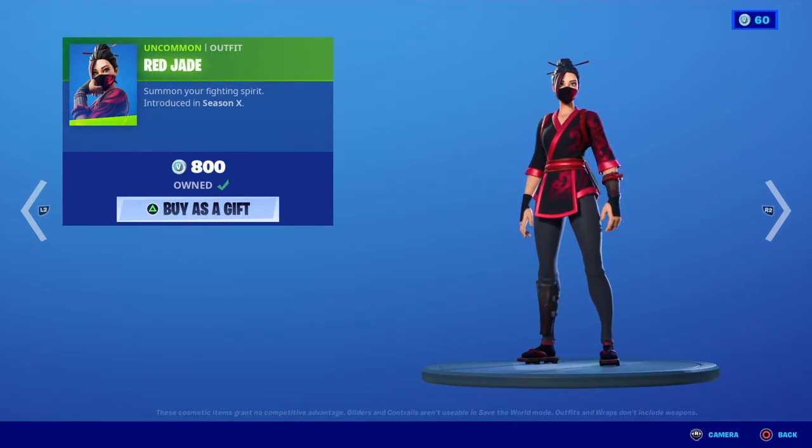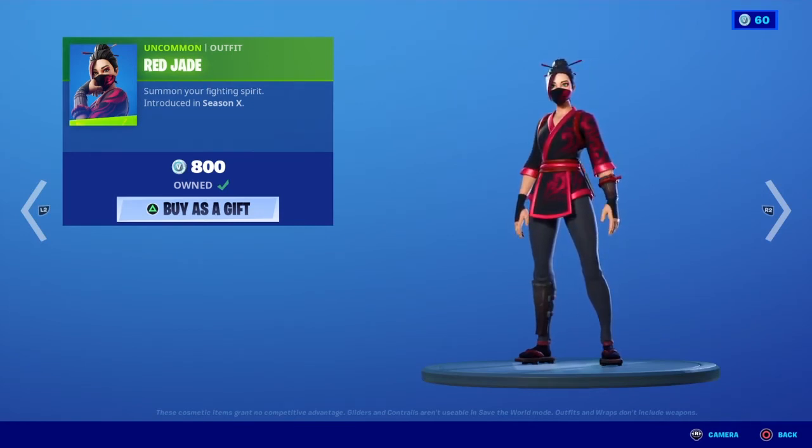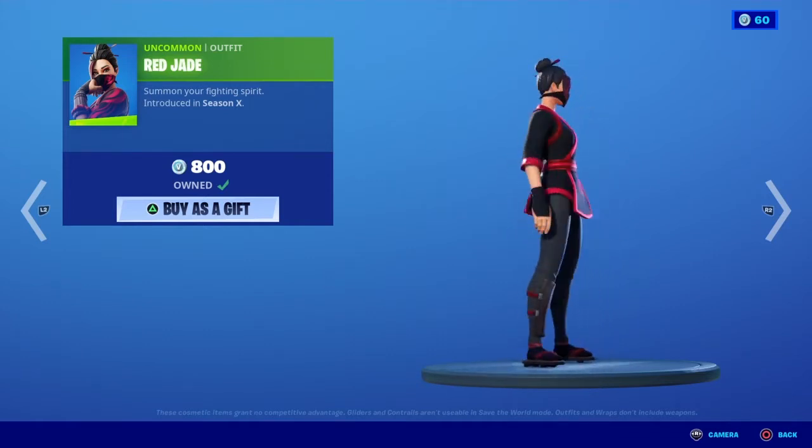The first skin we have here is a rare Jade — 'Summon your fighting spirit.' This skin was introduced in Season X and it costs 800 V-Bucks. It does not have a back bling or selectable styles, so this is just what the skin looks like.